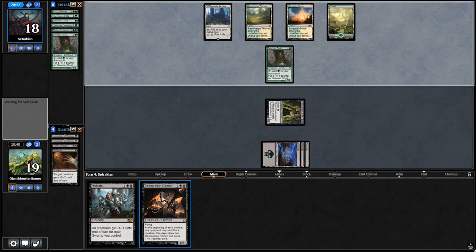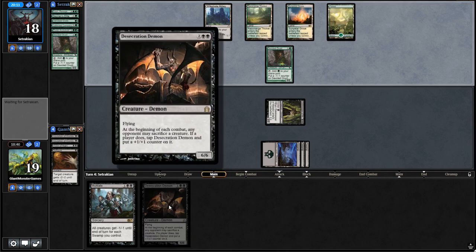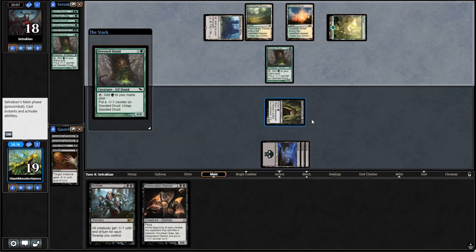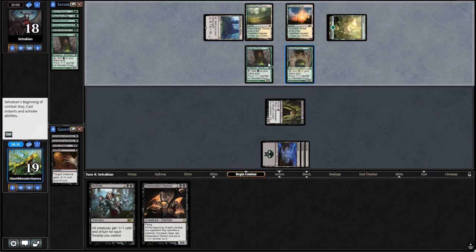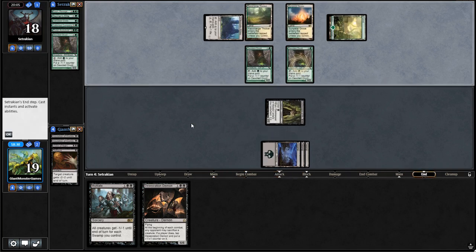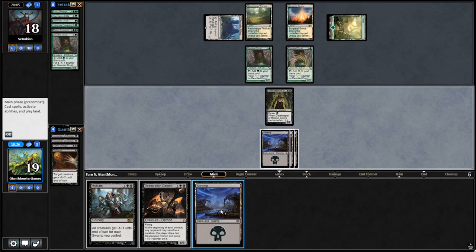The only downside with Desecration Demon against Elves is if they're generating enough Elves, they can pay for his cost. He has an ability where at the beginning of each upkeep, someone can sacrifice a creature — if a player does, you have to tap this guy and put a +1/+1 counter on him. He plays another one, keeps drawing these guys. So basically, if your opponent has a token-heavy or creature-heavy deck, they can keep Desecration Demon tapped down.